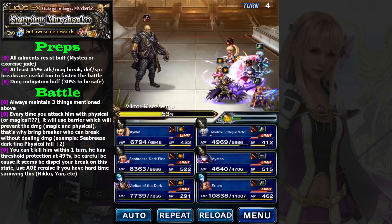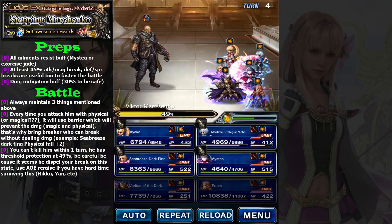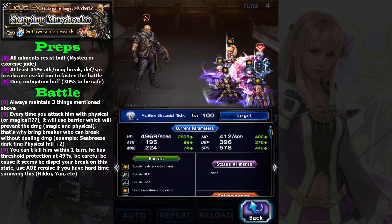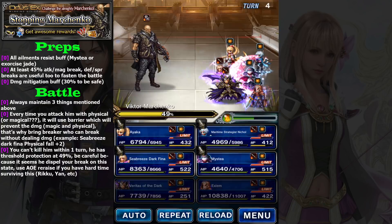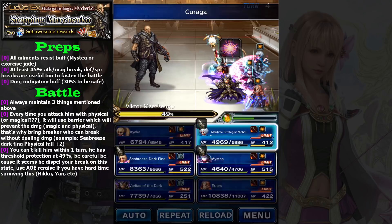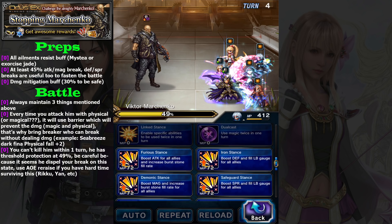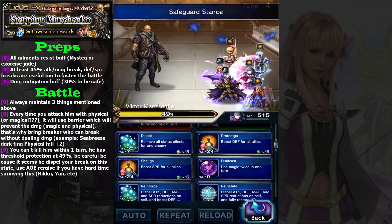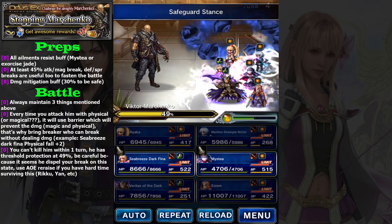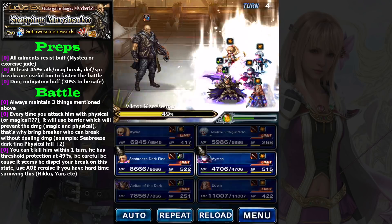Pathetic damage and now the shield is gone. The point is on this turn you cannot lower his health below 49%. This means you cannot one-shot him. Let's check Nicole's buff — boost resist, boost defense, reduce damage. Ayaka will use Curaga, Nicole will use Link Stance to reveal everyone's LB gauge.